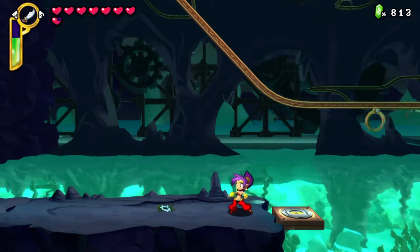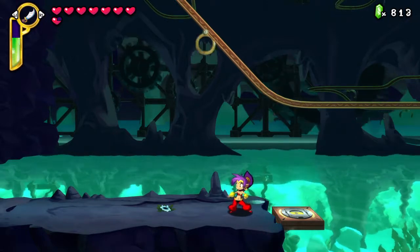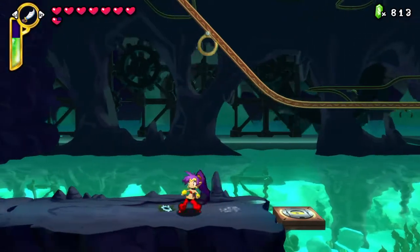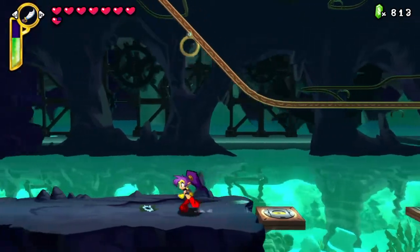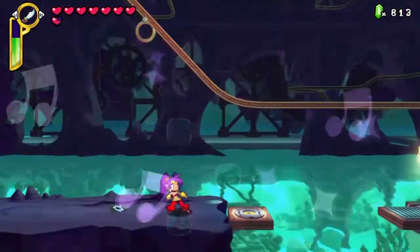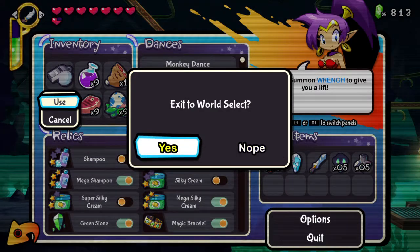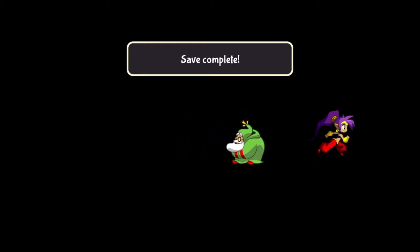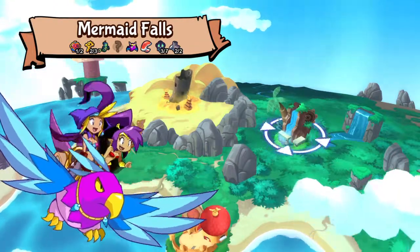There is actually another area here, but we can't get there because we don't have the heartbeat. The heartbeat is very important, and it will be unlocked when we get to the next area. Anyway, let's use the whistle to get out of here. Sure, I'd like to save.